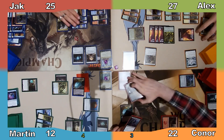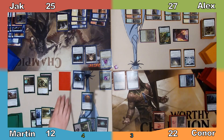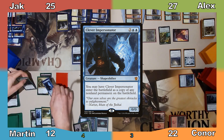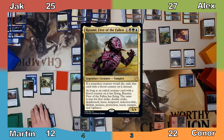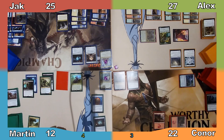I flip over the manifested creature I stole from Jack, revealing it to be Clever Impersonator, and make it a copy of my Thieving Amalgam — because stealing 1 card per turn just isn't enough! Next I cast Army of the Damned and pass the turn, to which Jack responds by tapping his Empowered Autogenerator to put a charge counter on it before proceeding to his turn.